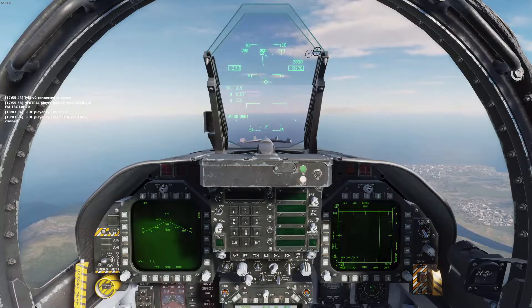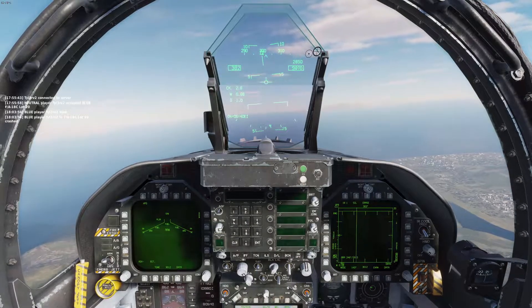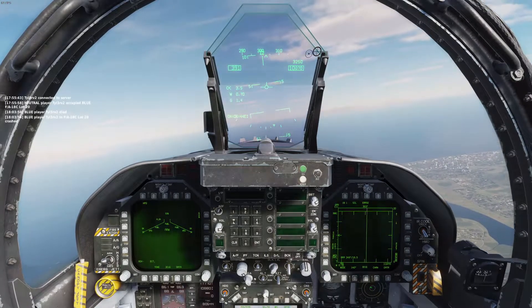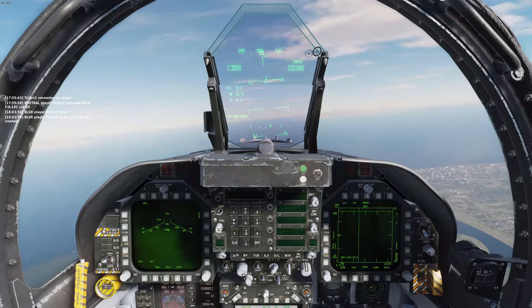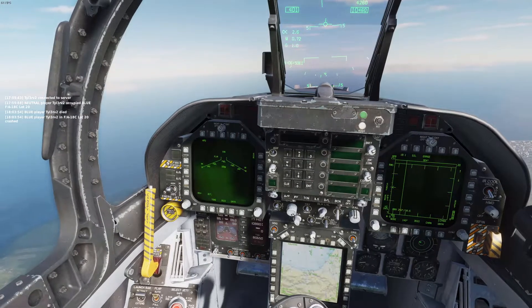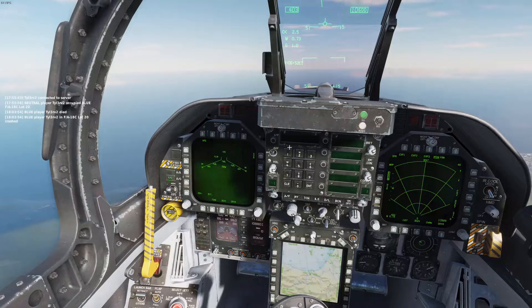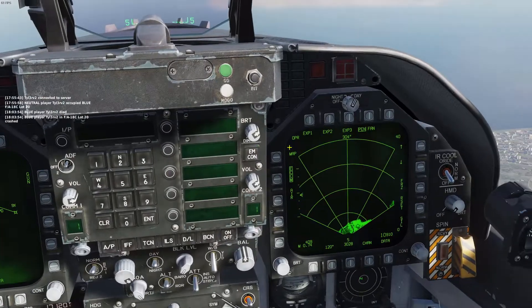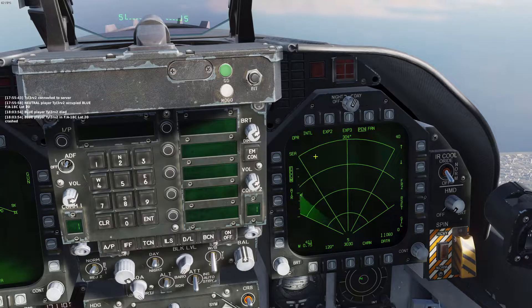Hello and welcome to a quick DCS tutorial on how to use the AGM-84D Harpoon against a ship. I'm not going into detail, I'm just telling you how to shoot the thing. You want to enable air-to-ground mode first of all, and then go to DC Radar.